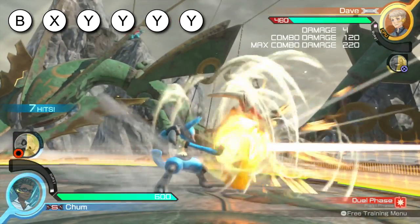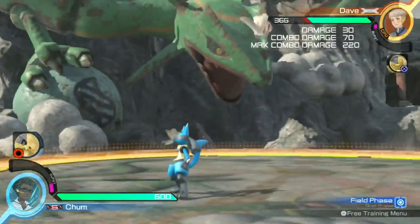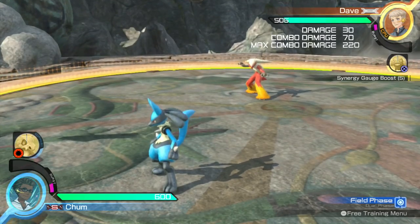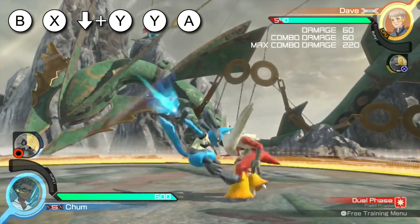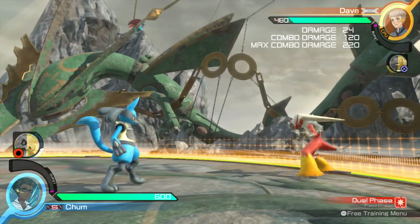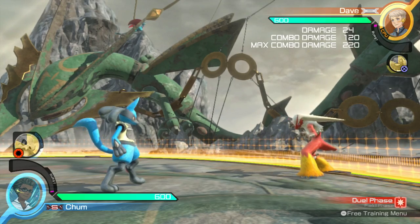The first follow-up is standard Y — just keep spamming Y until your opponent gets hit. One cool fact is if they put their guard down or don't put it up once they get off the ground, you can hit them with an aura sphere to get the phase shift. Another follow-up for midair X is down Y, Y, and A. There's a lot less damage, however if you want to switch it up and look a little cooler as you do combos, that's definitely one way to do it.